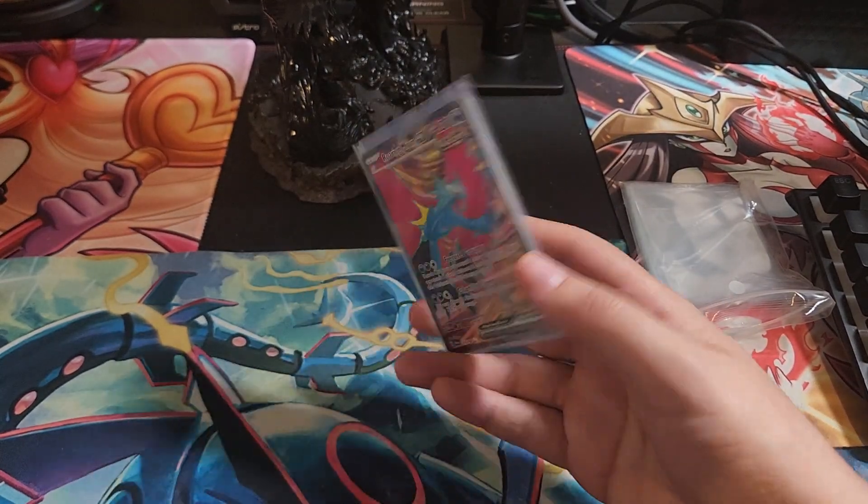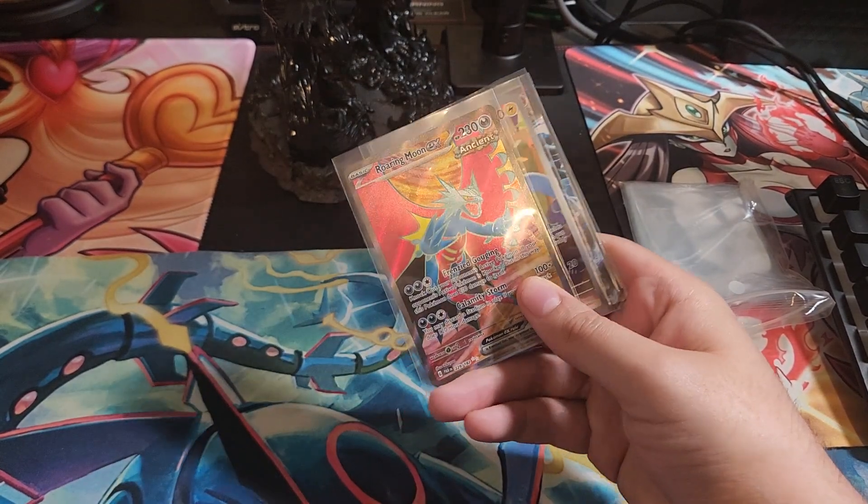Hey guys, shout out — coming back at you today. We got this in a little bit later. I didn't actually know what was coming in today, but it was the Scarlet Paradox Rift Pokemon Center Lead Trainer Box. I did a video earlier on the regular ETB, so we're going to do this one directly afterwards. We're going to skip the set overview part since we just went over that on the last video.